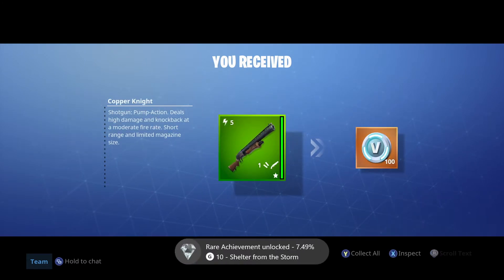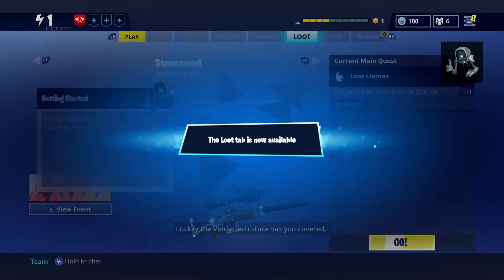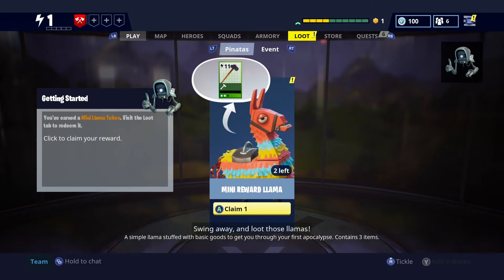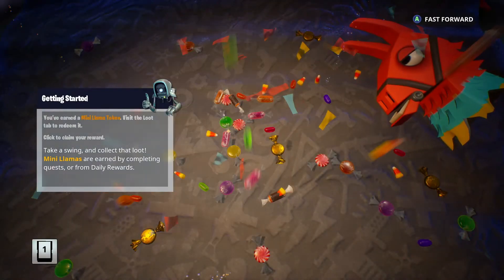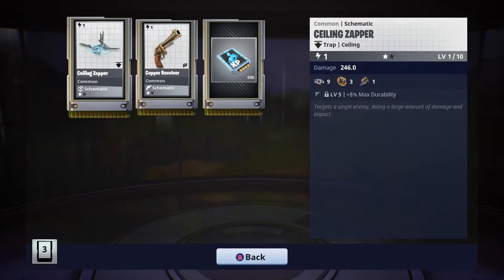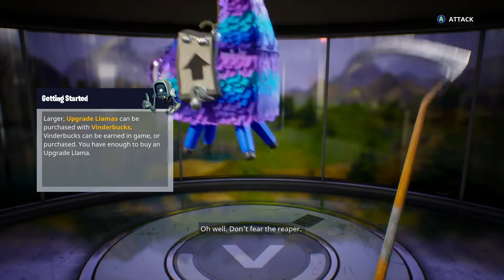We got a shotgun — high damage, knockback, moderate fire range, V-bucks. It's a dangerous world out there commander. Luckily the Vendor Tech store has you covered. Visit the loot tab to claim your complimentary mini llama, and while you're there use the V-bucks in your account to purchase your very own upgrade llama. Yeah, loot those llamas — I want the llama! Teeny treasures — oh, it's a piñata! Kaboom! We got a ceiling zapper, copper revolver, and XP. It's part of the tutorial to buy an upgraded llama, so we're gonna do it — don't fear the reaper!